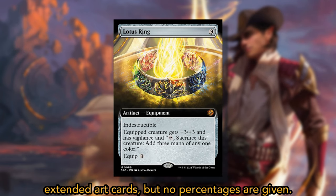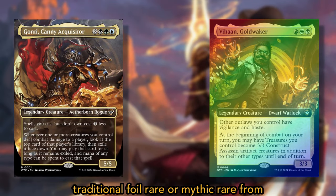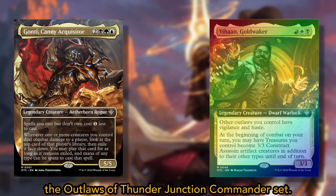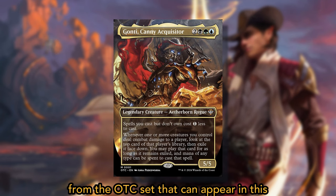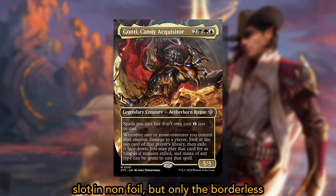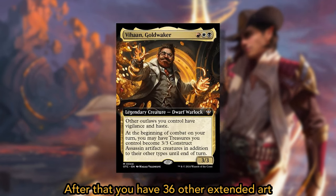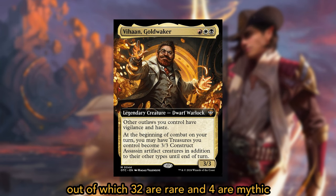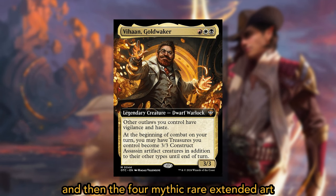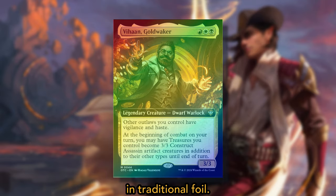In the eighth slot, you'll find a non-foil or traditional foil rare or mythic rare from the Outlaws of Thunder Junction Commander set. There are four mythic rare face commanders from the OTC set that can appear in this slot in non-foil, but only the borderless version of these commanders exists here. Additionally, 36 other extended art cards can appear in non-foil — 32 rares and 4 mythics. The four mythic rare extended art commander cards can also appear in traditional foil.